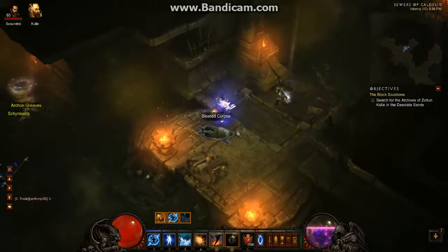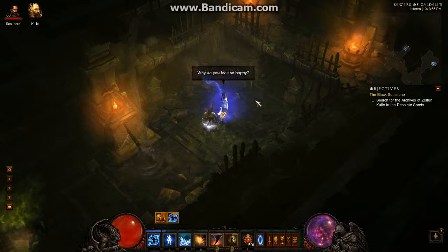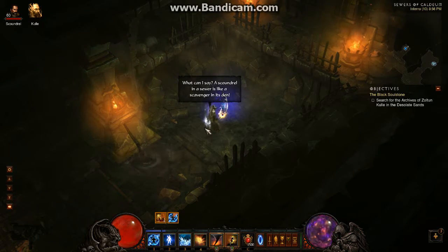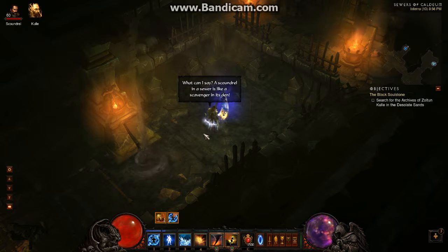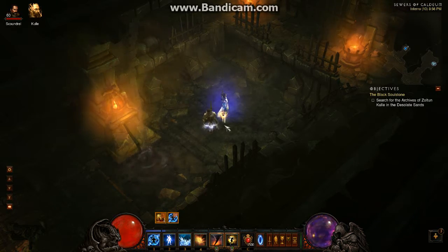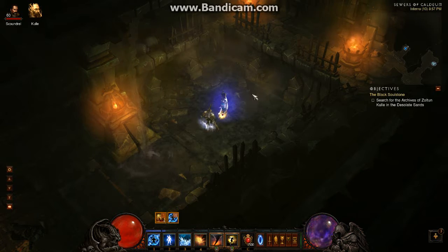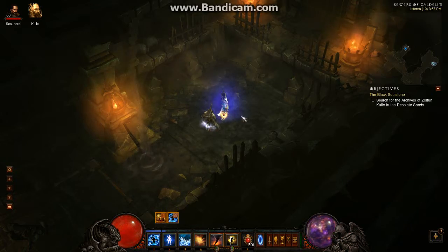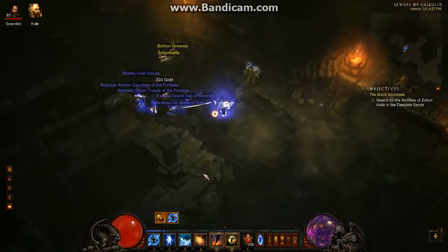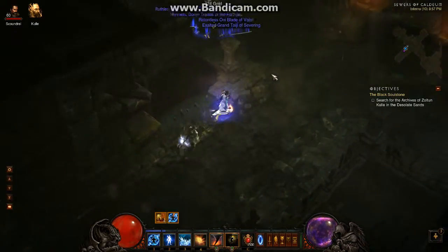Now, what we're looking for is the end of a hallway, like something like this. There will be a pile of debris here. You'll have the end of a hallway like this and there will be a bunch of debris that the monster pops out of. So, that's what we're looking for here. And so far, I haven't seen it, so we'll see.